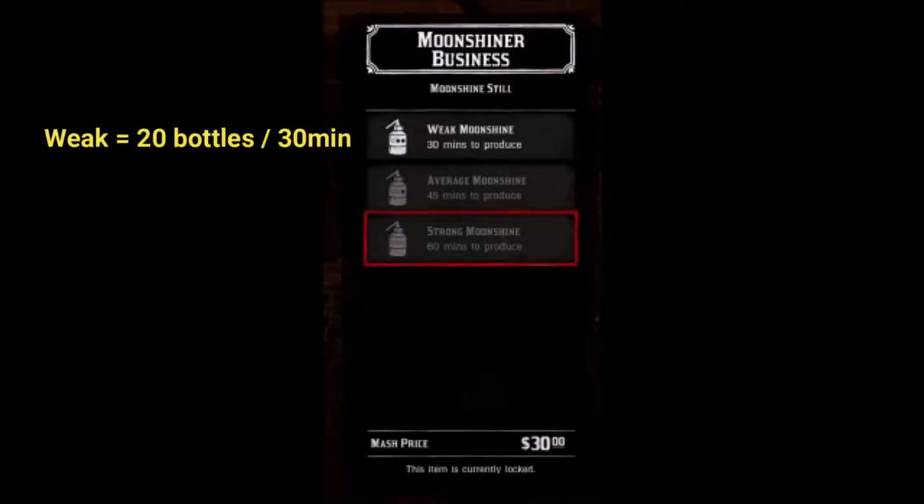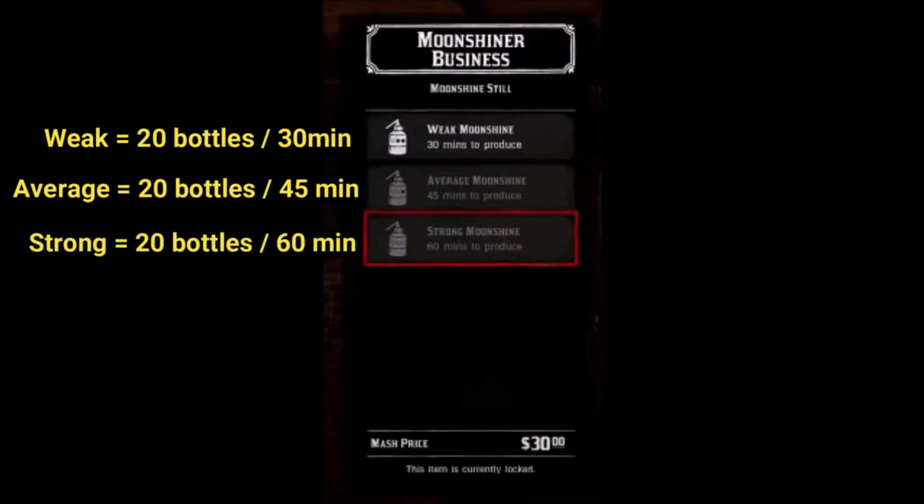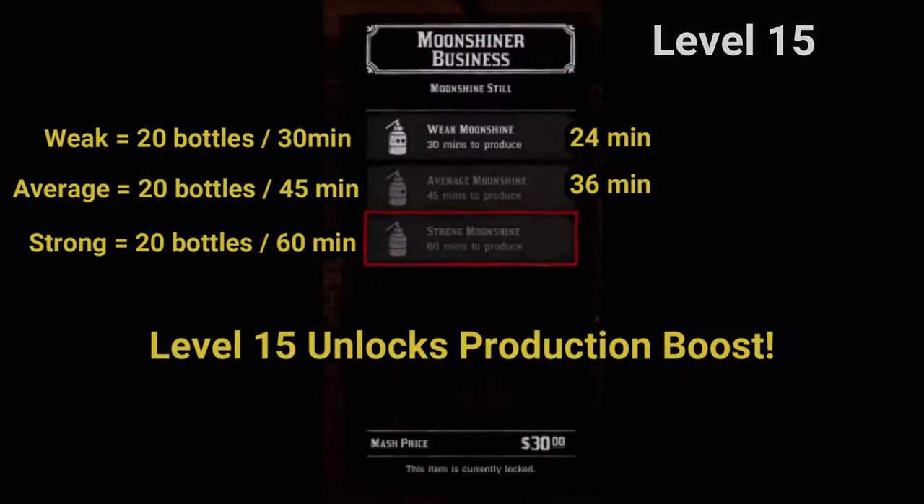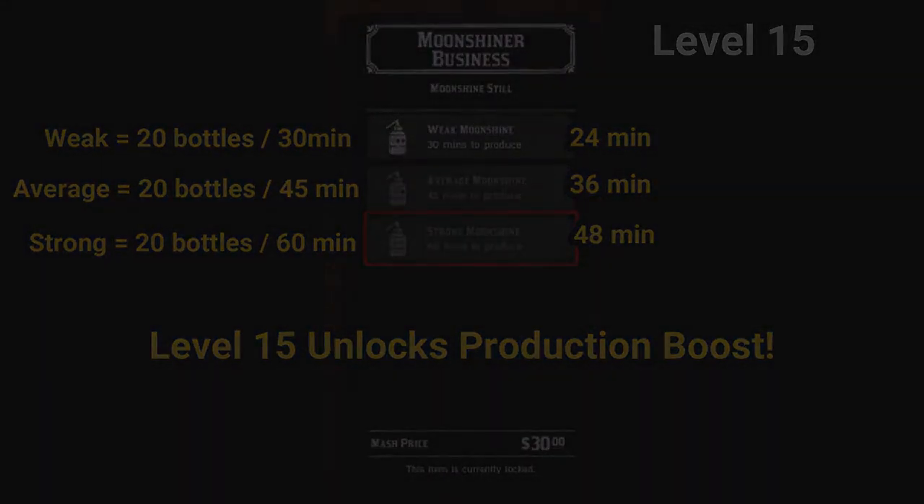Currently, weak mash produces 20 bottles in 30 minutes, average mash produces 20 bottles in 45 minutes, and strong mash produces 20 bottles in 1 hour. Then, at level 15, you unlock a boost that speeds up production: weak mash will produce 20 bottles in 24 minutes, average mash in 36 minutes, and strong mash in 48 minutes.